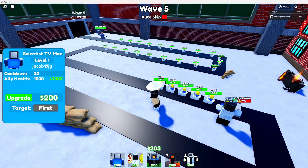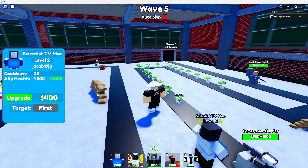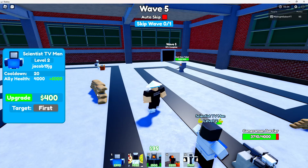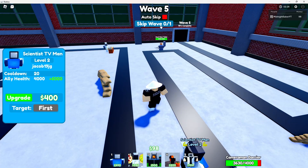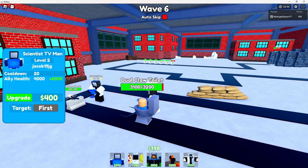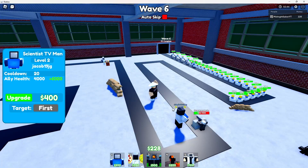I should be able to upgrade the Scientist TV Man here. If I auto-skipped to get 400 money, I would probably be dead, so upgrading the Scientist TV is probably the only way I can get enough money to actually upgrade him. Dual claw is coming — I'll probably skip. We only need 200 more dollars to upgrade this boy. Hopefully then he'll attack; I have no clue why he isn't — maybe he's sleeping or on a coffee break.